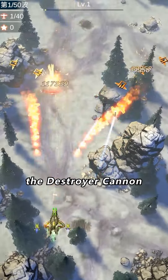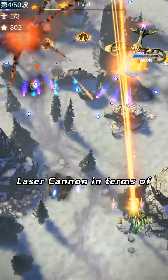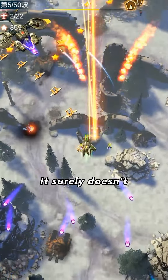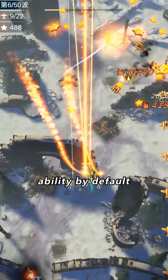In fact, the destroyer cannon is the most powerful weapon in this game. The early destroyer cannon looks similar to the laser cannon in terms of both being linear attacks with rather limited scope. It surely doesn't have the full screen range like other weapons, but the destroyer cannon actually has penetration ability by default.